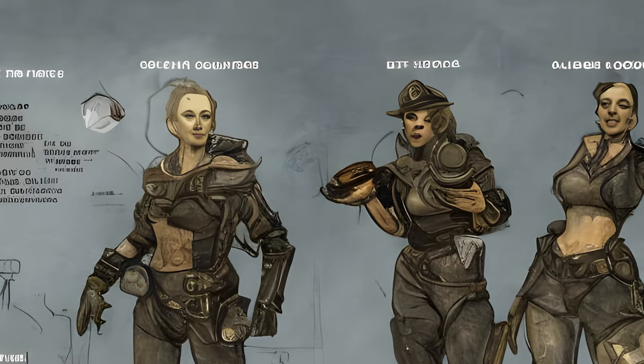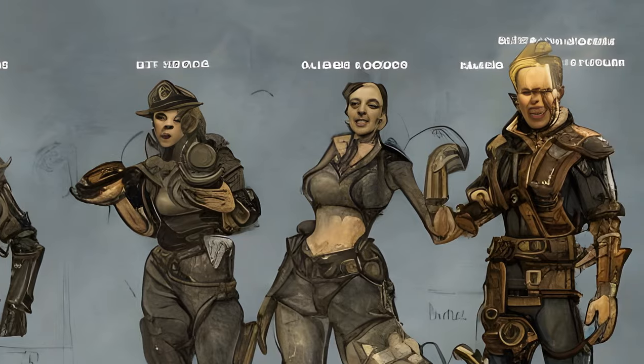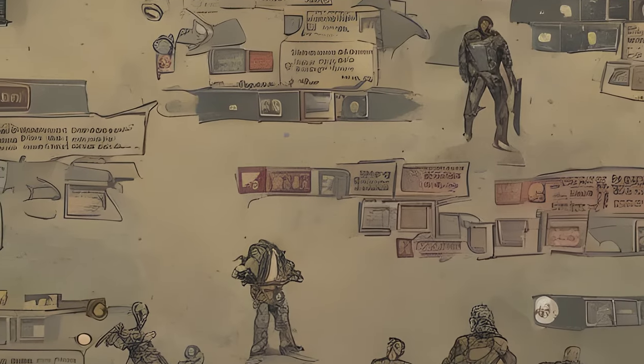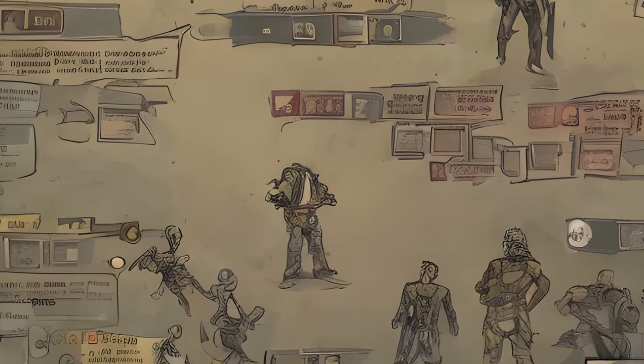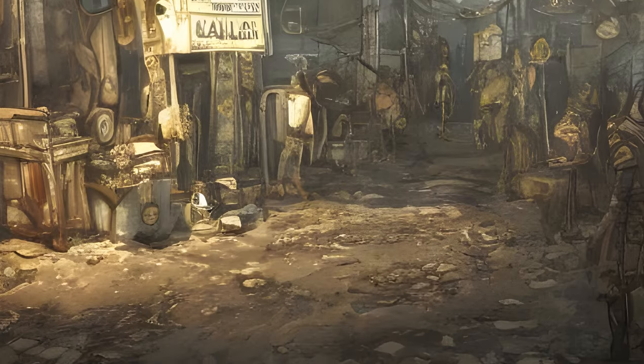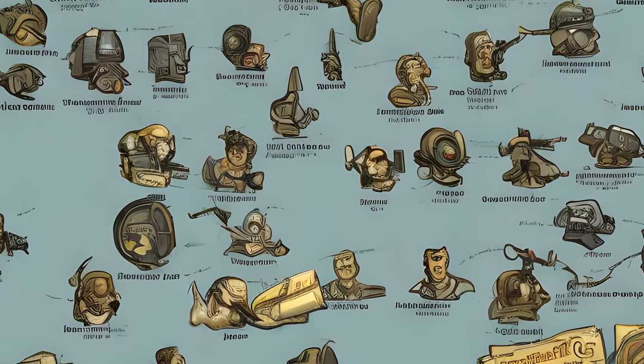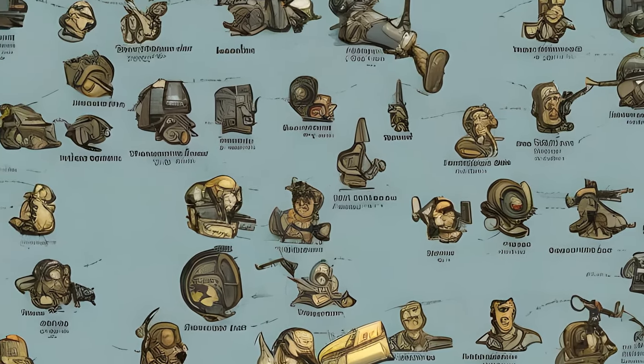Fallout 4 features an expanded quest system compared to that of previous Fallout games. In addition to the usual main quest line, side and miscellaneous quests have been added. The game also includes a radiant quest system. These radiant quests use randomized characters, locations, and other elements, and often can be repeated infinitely.